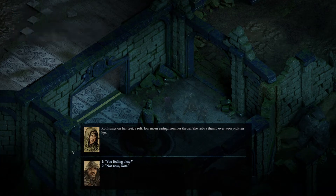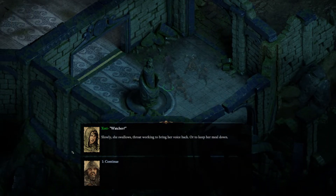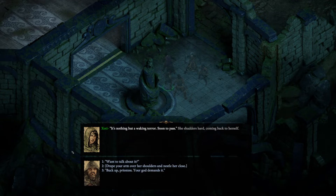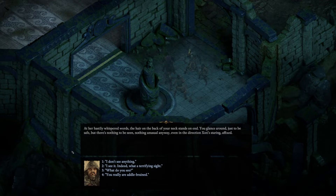Jodi sways on her feet, a soft low moan easing from her throat. She rubs a thumb over worry-bitten lips. You feeling okay? Sweat trickles a line from her temple to drip from her chin. Her eyes are hazy, far off. She swallows, throat working to bring her voice back — or to keep her meal down. Want to talk about it? She juts her chin to the right: do you see those shambling corpses, too? As her hastily whispered words, the hair on the back of your neck stands on end. Nothing unusual, by the way.